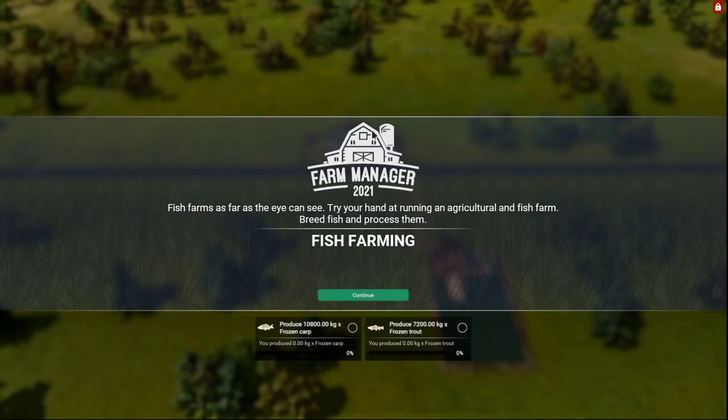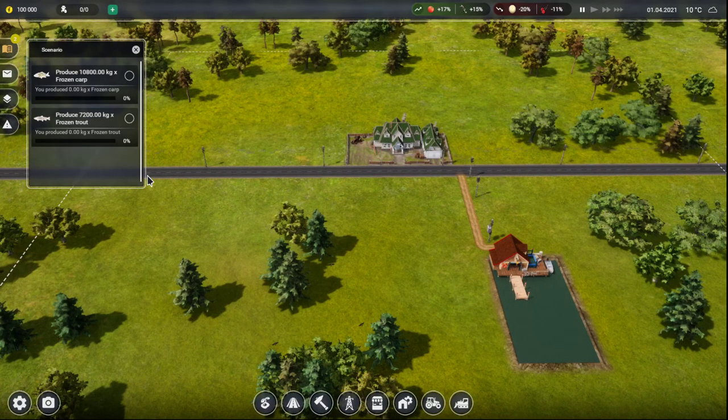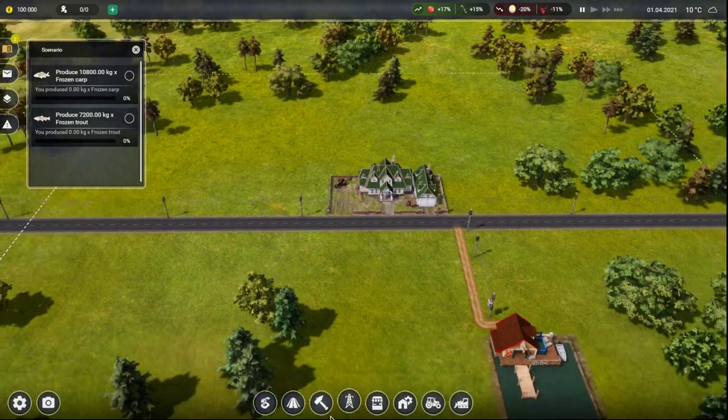Fish farms as far as the eye can see. Try your hand at running the agricultural and fish farm — breed fish and process them. The pause button is the space bar now, that was my only complaint in the prologue. We need to produce a whole bunch of frozen carp and frozen trout.